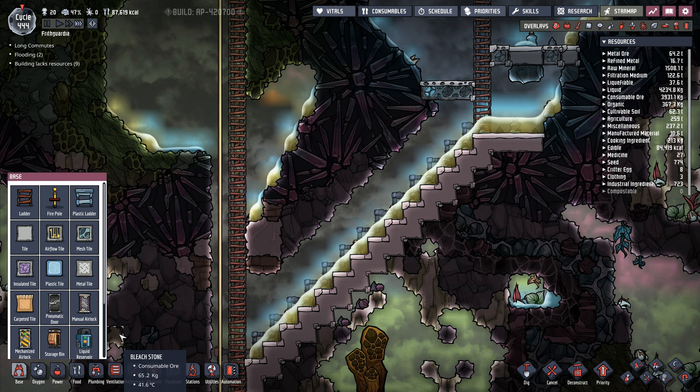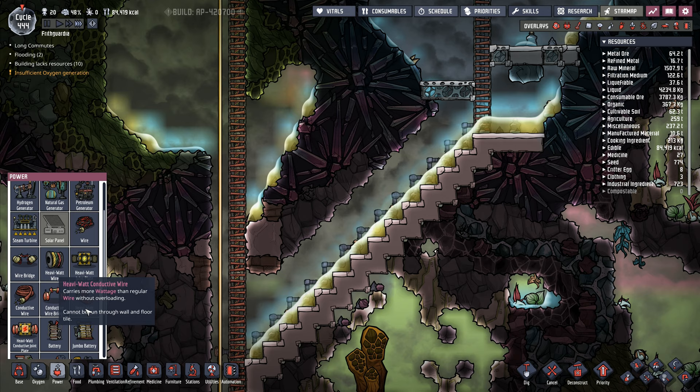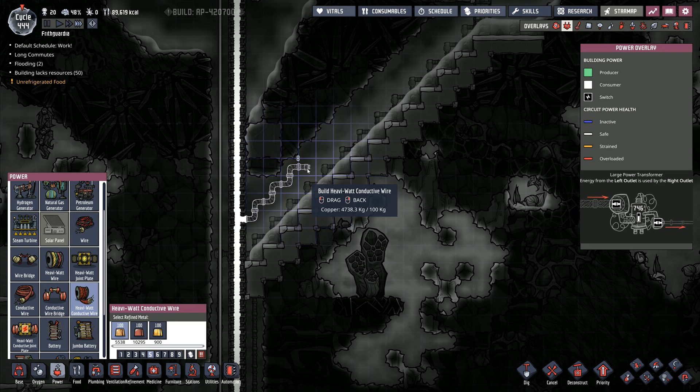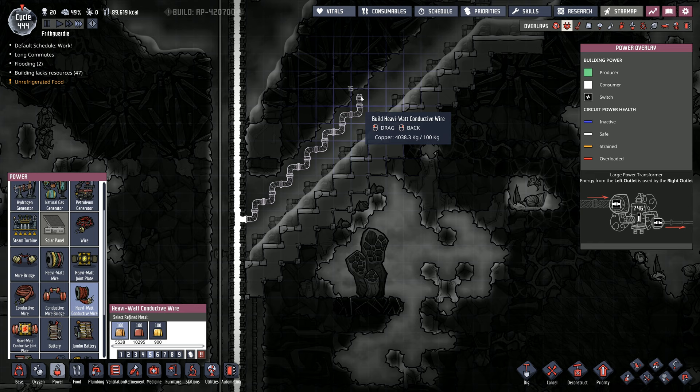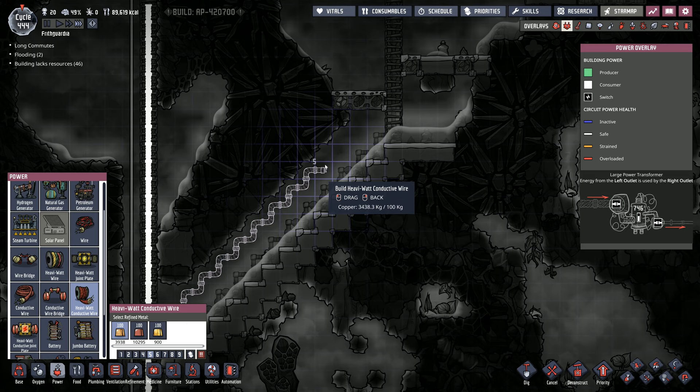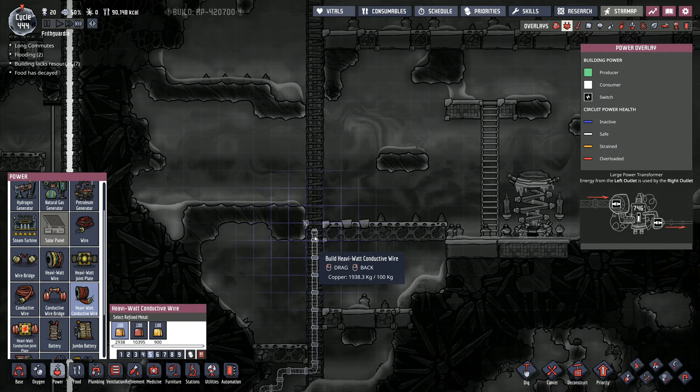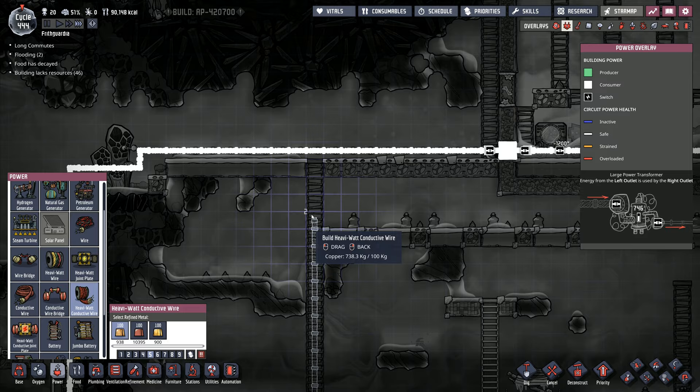I'm going to very quickly turn this into another one. I'll go insulated tile, but I can't put the insulated tile around there because I've got this wire going all the way around here. I'm going to rebuild that one with a different type of wire. Job number one — power — heavy watt wire. I'm going to bring that one out and it's going to go above this one. I'm doing this with copper — it's 100 per length, so I don't know if I've got enough copper to do this.